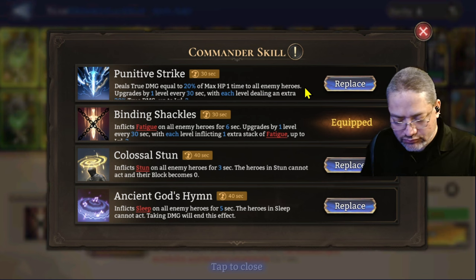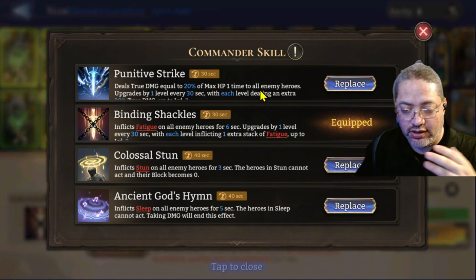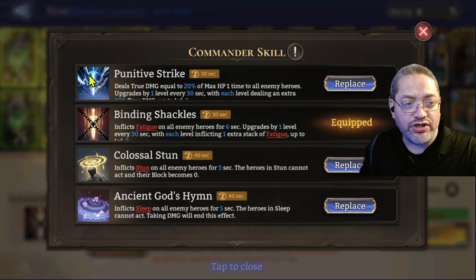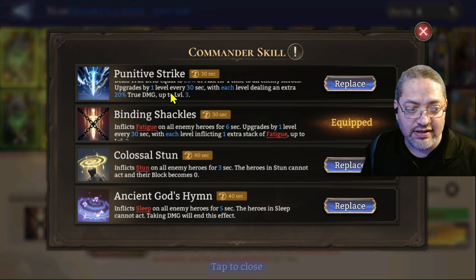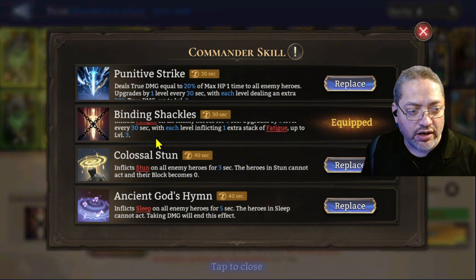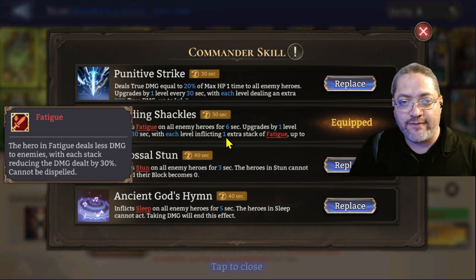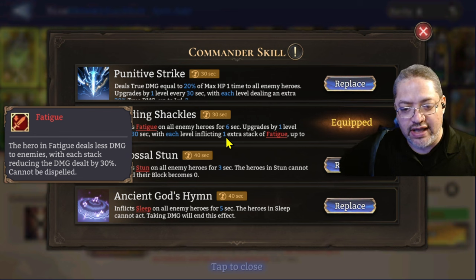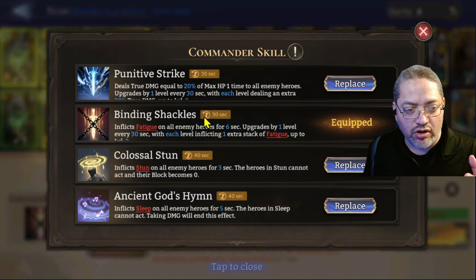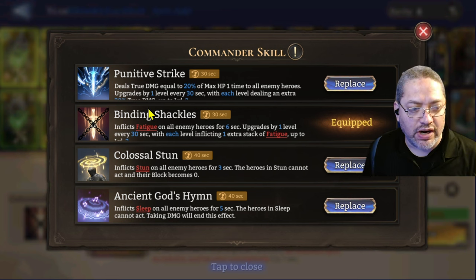These commander skills give you the ability to do true damage, decreasing the HP of your opponent's demon soldiers or heroes. If they don't bring a healer, there's no limit on how many times you can use this, so you could easily zap them out. There's also one called Binding Shackles where you inflict fatigue — the opponent's heroes start doing less damage. Time it well and you'll see heroes lose their ability to deal damage, making them slower to kill demon soldiers while you do more damage to their core.